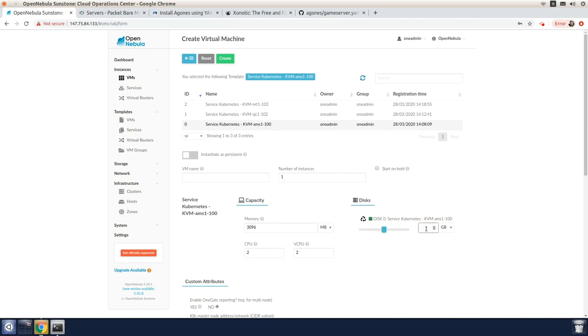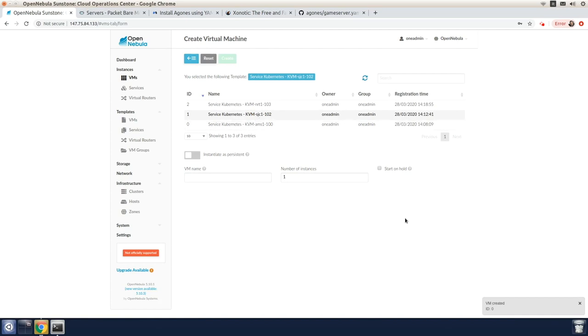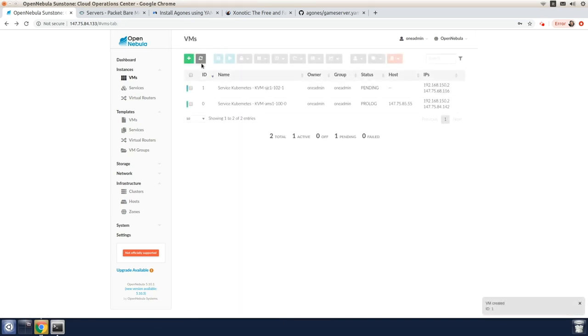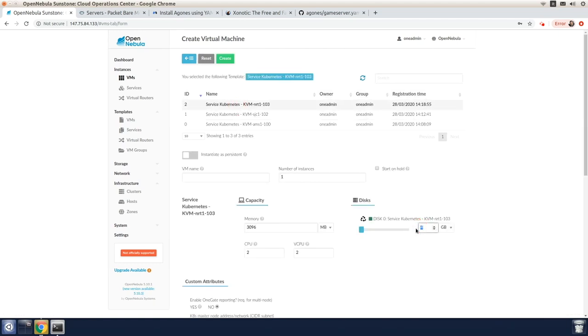For the AMS-1 location, we instantiate a VM by using the template of the Kubernetes service imported by Mini-1. For SJC-1 and NRT-1, we'll essentially do the same. The Kubernetes instantiation will take about five minutes or so, so we'll wait until the Kubernetes clusters are ready and then return.